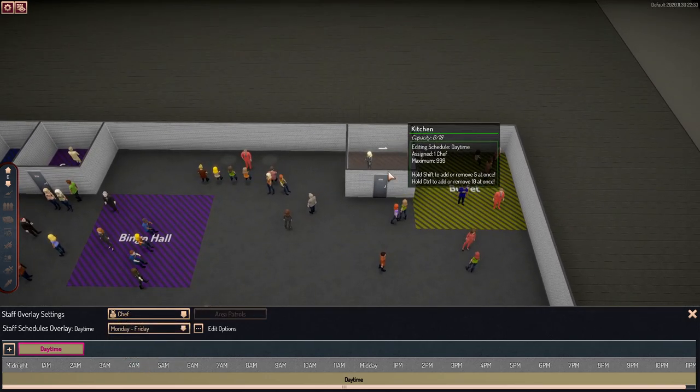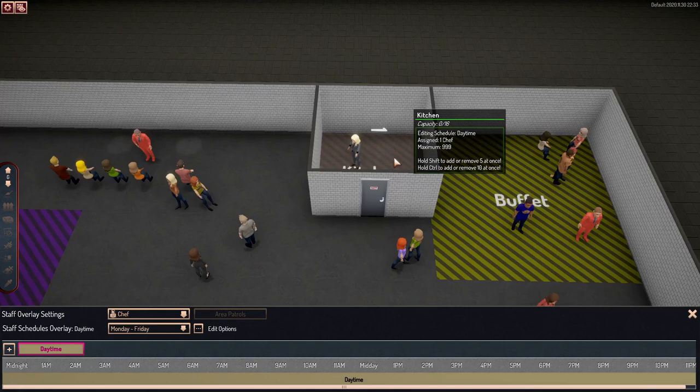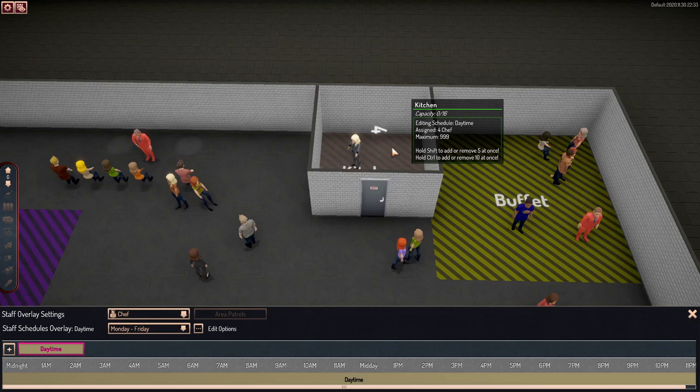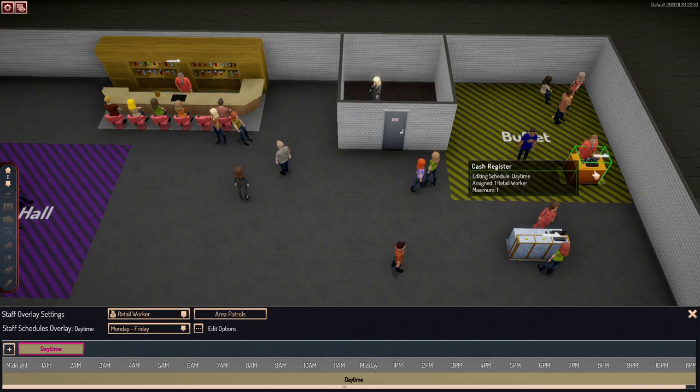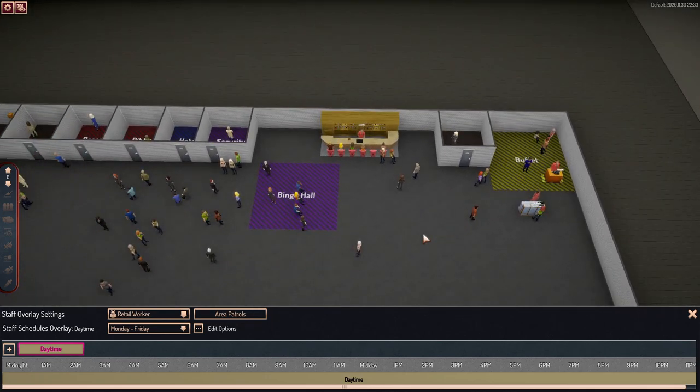Your chef only has one spot — that is the kitchen. Same thing with the kitchen, maximum of 999, so left-click and right-click to add and subtract. With the retail workers, maximum workers on these is only one each, so if you need more people to man a register, you're going to have to build multiple registers in that buffet area.